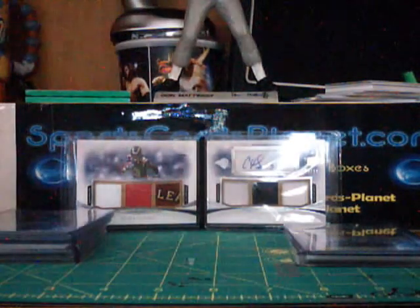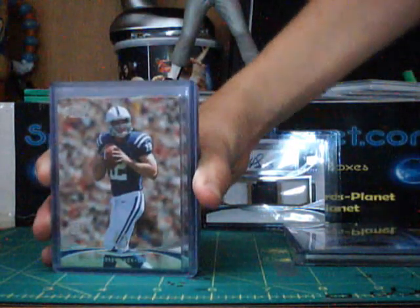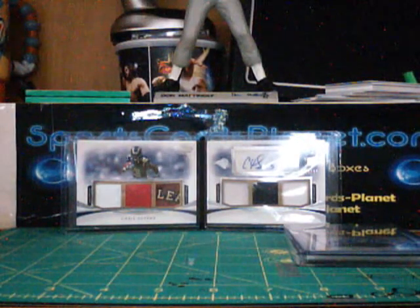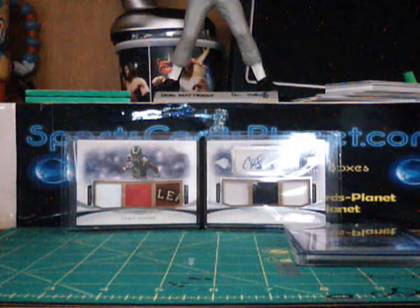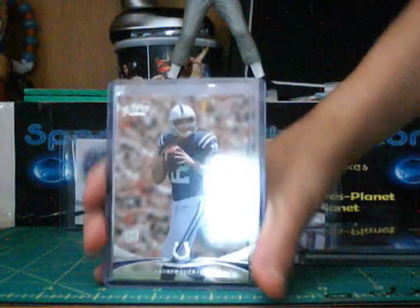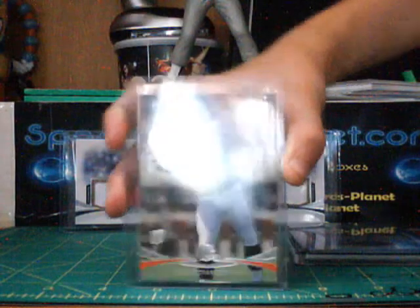Alright, next I'm going to show you the recap of a couple boxes. I think I did three or four blaster boxes, here's what I got. First off, let's start with an Andrew Luck rookie card. I bought four boxes. From the first box I got two Andrew Luck rookie cards. Then I got a Trent Richardson rookie card — not sure if this is a sharp print or not, but Trent Richardson's a nice card.